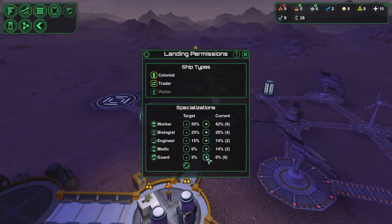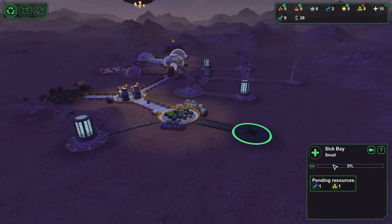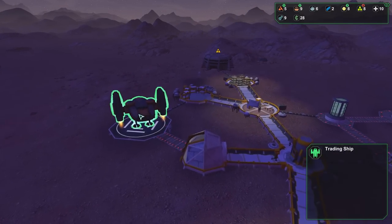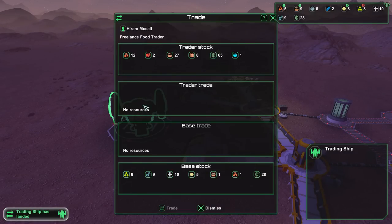Let's go back to our landing protocols — let's try and get ourselves a guard. I would still like more workers, and more engineers are going to be necessary at some point. We've got enough medics right now. I don't like how it automatically assigns the excess to another thing — it should pool that as long as it adds up to 100%. That's a little bit weird. Go ahead and give me a guard because I'd like to start setting up for the future. This guy's wounded — medical base should be up and running pretty soon. With games like this, especially ones where you take in immigrants, you want to be careful about how you expand — you don't want to overdo it.